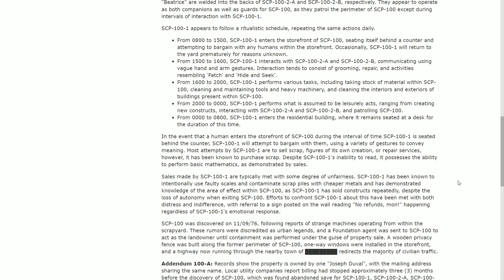In the event that a human enters the storefront during the interval when 101 is seated behind the counter, 101 will attempt to bargain with them using a variety of gestures to convey meaning. Most attempts by 101 are to sell scrap figures of its own creation or offer repair services; however, it has also been known to purchase scrap. Despite 101's inability to read, it possesses the ability to perform basic mathematics, as demonstrated by its sales. Sales made by 101 are typically met with a degree of unfairness — 101 has been known to use faulty scales, contaminated scrap piles, and cheaper metals, and has demonstrated knowledge of the area effect within 100, having sold constructs repeatedly despite their loss of autonomy upon exiting.